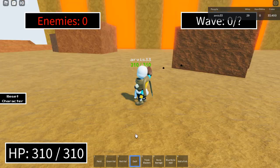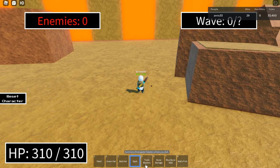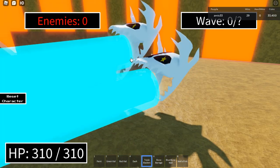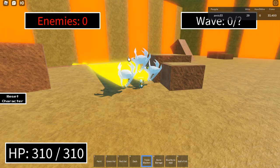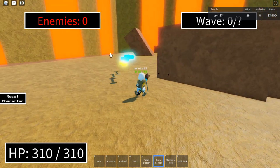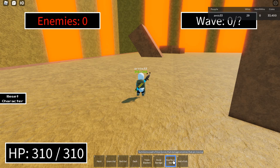Dash — do a normal dash. Triple Blaster: summon three of the gaster blasters very quickly. This might be a good damaging move — you'll have to test that out. Bone Barrage — normal Bone Barrage, but it's a little bit colorful. I like that. Blue Bone Wall — summons blue bones that target enemies.